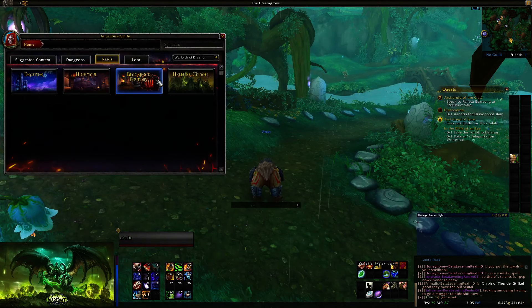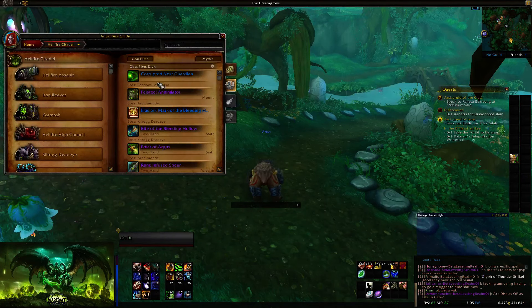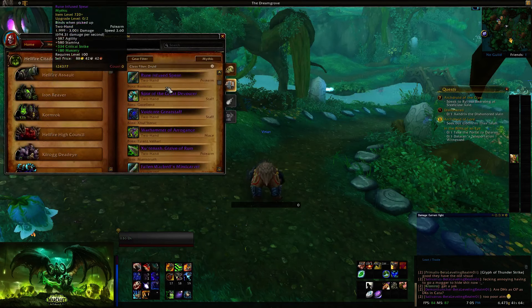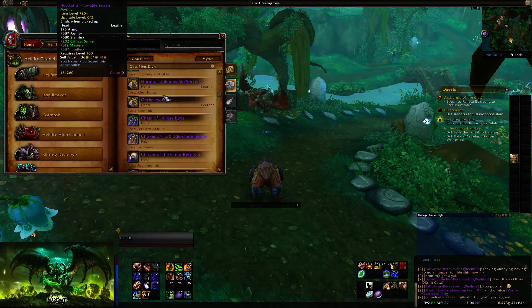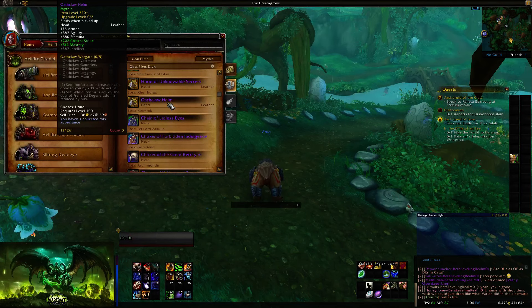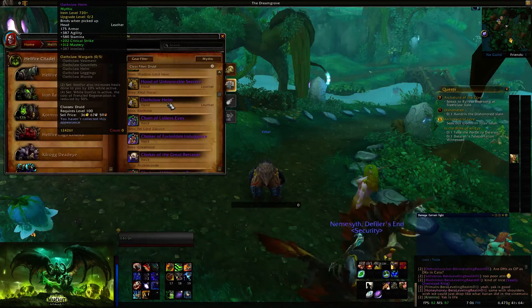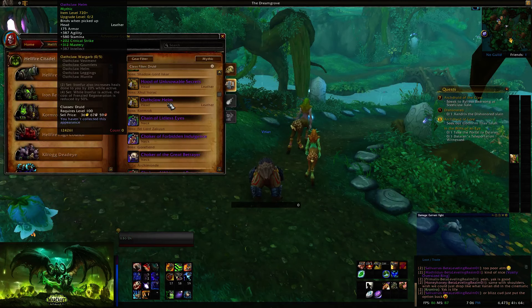The other thing to know is what has changed with your loot. Your tier set bonuses and trinkets have changed. Your two-piece set bonus is: Iron Fur also increases heals done to you by 20% while active — and you basically have Iron Fur up all the time, plus your Mastery is already giving you extra healing. So the two-piece is a very powerful bonus.